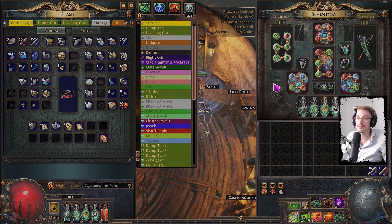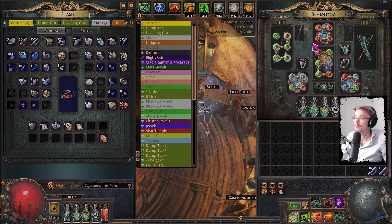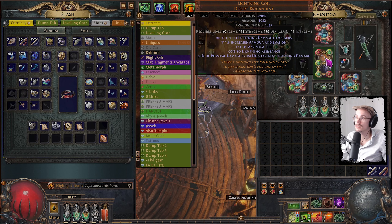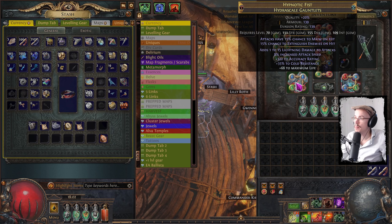I have been chancing — probably 500 plus Solaris Circlets right now — because I'm playing solo self-found. And I haven't been able to get it; it also hasn't shown up. But in terms of gear, I got my Quill Rain, I got the Lightning Coil six-linked, and I even found an Awakened Vicious Projectile Support from doing a bunch of Maven.